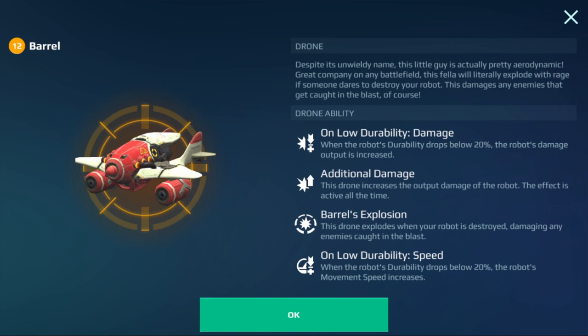Next, we have the Barrel. On low durability damage — when your health drops below 20%, you do extra damage. You get additional damage all the time. You have an explosion effect so when you die it blows up and hurts enemies. And low durability speed — every time your durability is below 20%, the robot gains more movement speed. Barrel is going to be pretty cool, though not really my style. A lot of people are going to like this one.